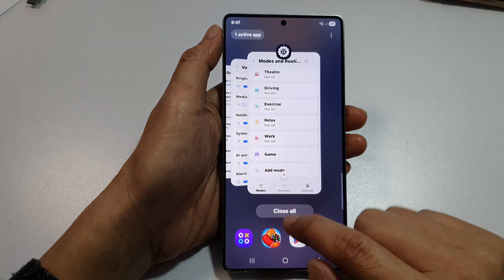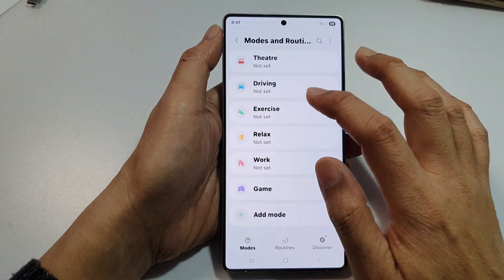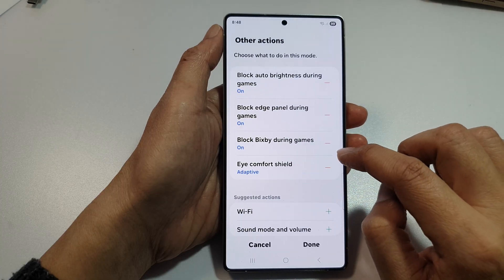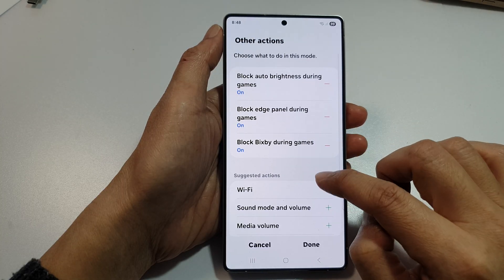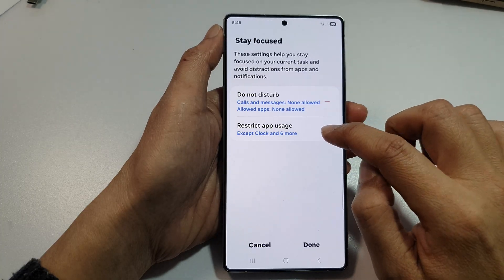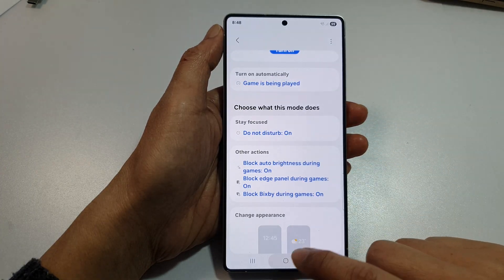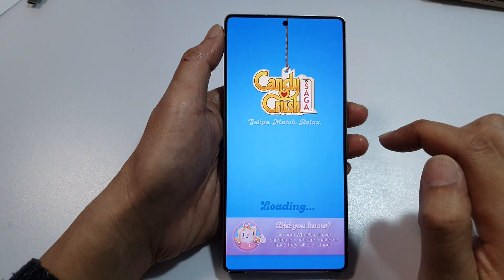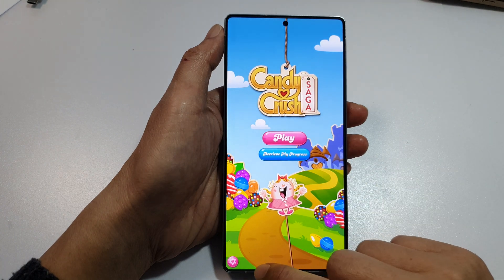So I'll go back into the gaming mode and see what's actually causing it. We'll remove some items in here, so let's remove that. Tap on Done. Also restrict the app — remove that. Tap on Done, and then go back to Gaming Hub to see if that fixes the issues. Now there are no more issues.